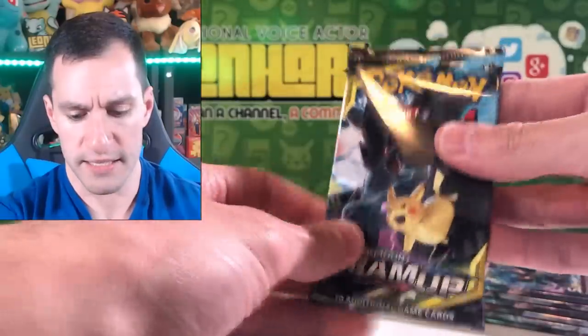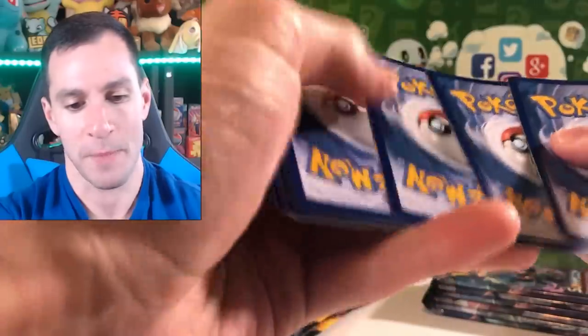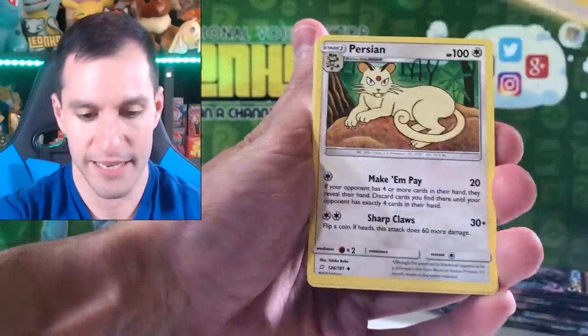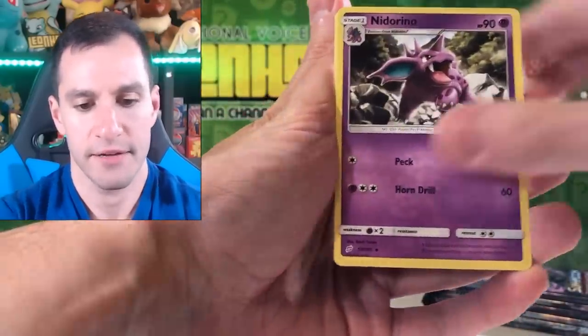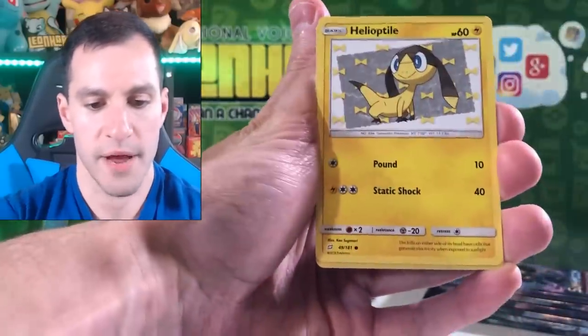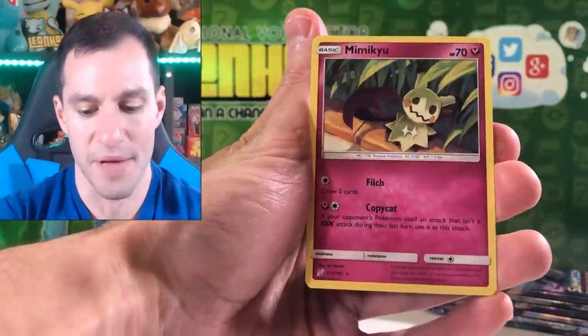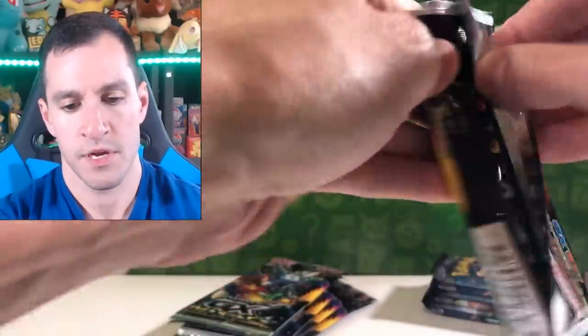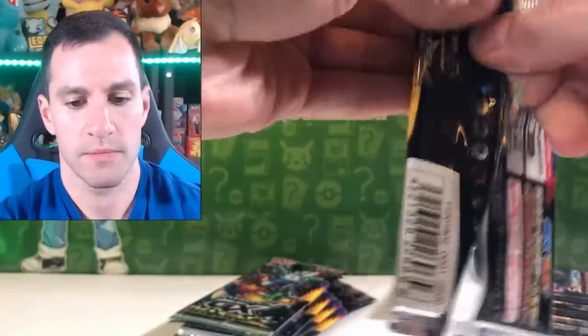One more Team Up pack — I'm losing track, I'm losing my mind, but we'll continue this opening. I'm kind of losing my mind opening up this many GX boxes, but I've got to find that Shiny. Fire Energy, Lightning Energy. Persian, Lavender Town, Nidorino, Nidoran Female, Ferroseed, Charmander, Helioptile, Evelyn, and a Mimikyu Non-Holographic Rare. Pretty cool that you get the Team Up cards mixed into the GX set — just a little observation.